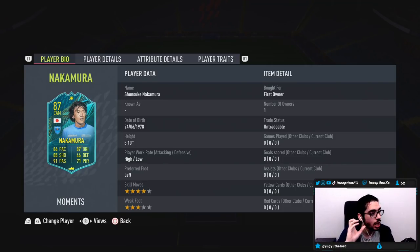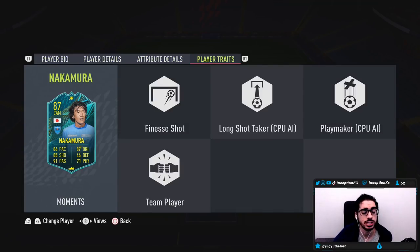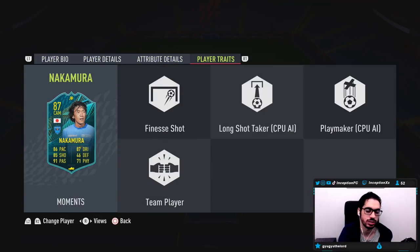So with a card like this, the main positions that I see him being used in is obviously in the CAM area, but also in that striker area too, because high-low work rates should be very interesting to work with. Player traits — he does have the finesse shot trait. It's good to have the finesse shot trait, but for me, I don't like using a player that doesn't have the weak foot on the right side to be able to hit finesse shots. It's just not something that I personally prefer.